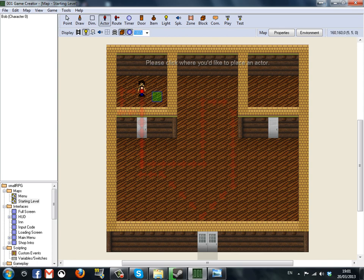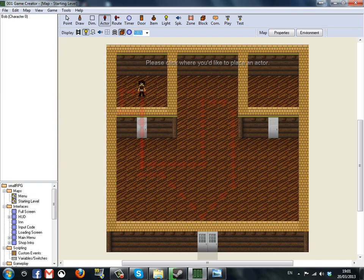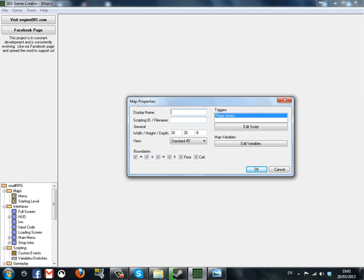I'm not quite sure what we're going to do today. We've done that actually, so we're going to go back to maps. We're going to go to create a map and we're going to call this Wilderness Number One.